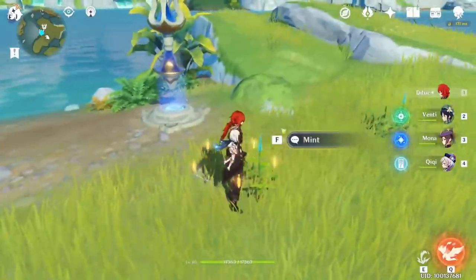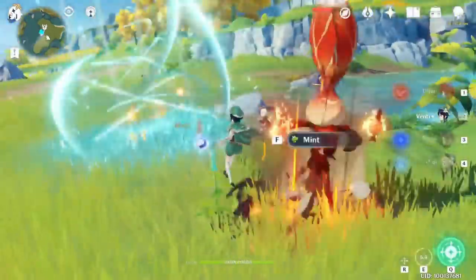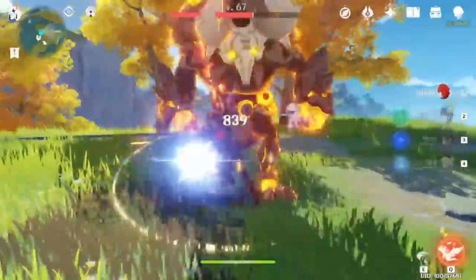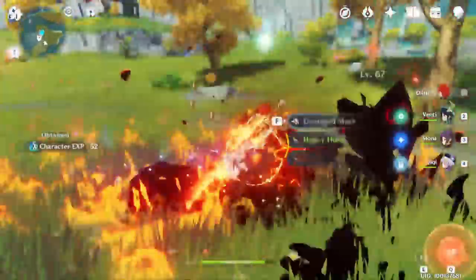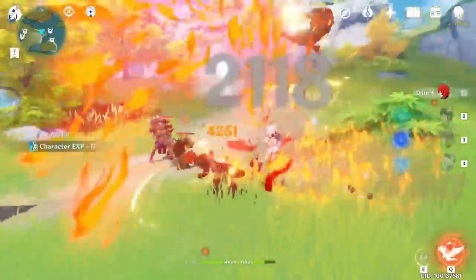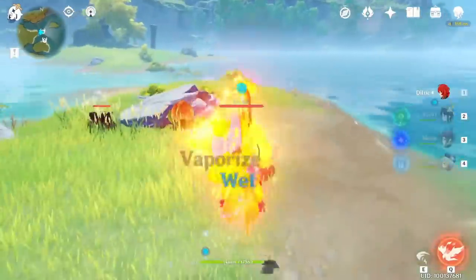Teleport to the next teleport waypoint — there is a fake plant, just interact and it will spawn a pyro plant. Kill it and go kill the Hillichurl boss. Be careful about his attacks, just dodge and it's pretty easy to kill. After that enemy, keep going to that position — you will see a small camp of Hillichurls, kill them to get the drops.